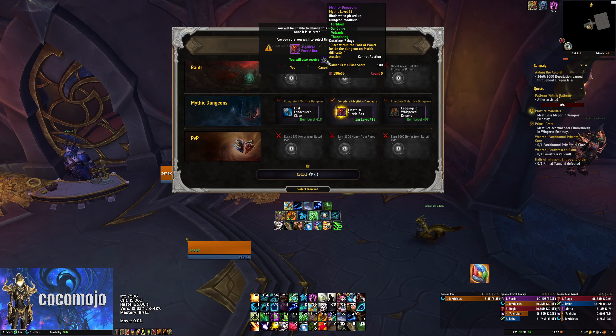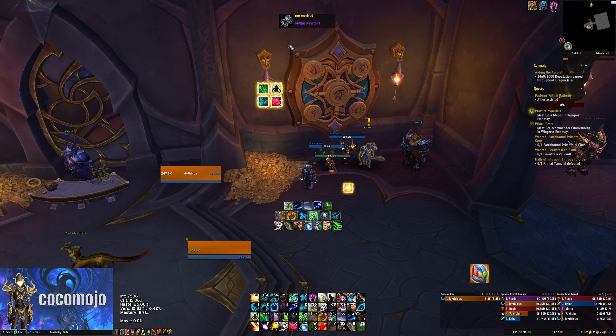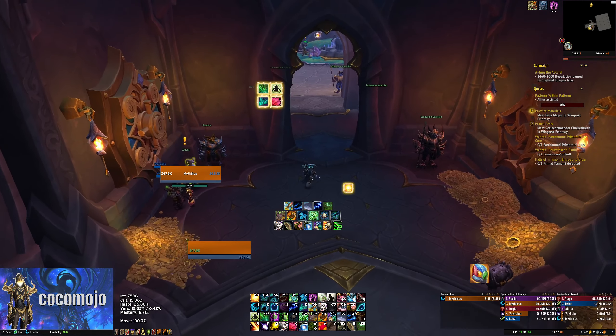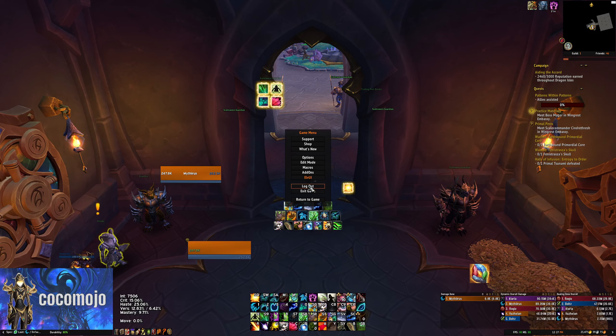And I got a 19 key — the affixes are Fortified, Sanguine, Volcanic, Thundering. And a 19 Shadow Moon, that's a good key. So we will probably end up getting into a 20 on my Druid this week, which is pretty exciting. I'll talk about the affixes in a little bit.